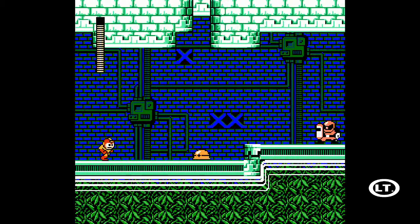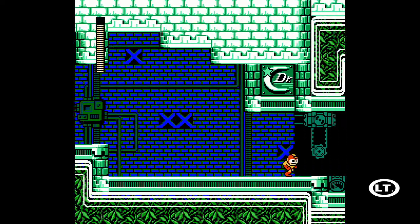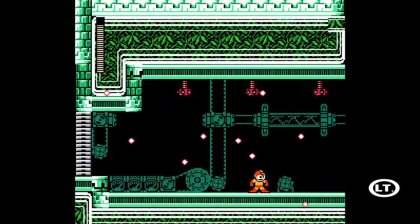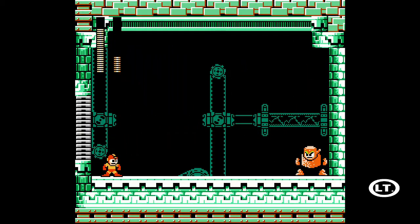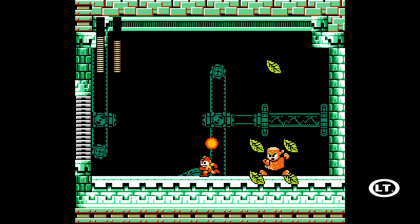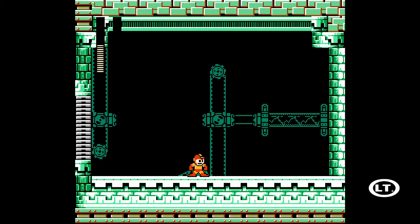I haven't looked at the level maker part of this new version, but it looks like they must have some kind of scripting where you can have enemies or obstacles coming out of pits. And you can even label boss doors now — cool. The Firestorm just kind of rips through these Screw Bombers quite nicely. Checkpoint, so you don't have to worry about screwing up. Now, you'd think that Woodman would be susceptible to Firestorm — and oh my god, yeah, he is. Wow, four hits, five hits. You kind of burned through him pretty quickly.